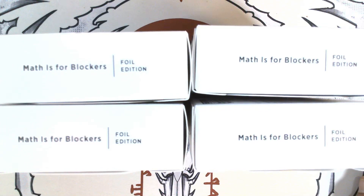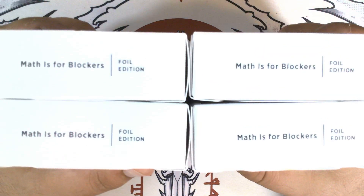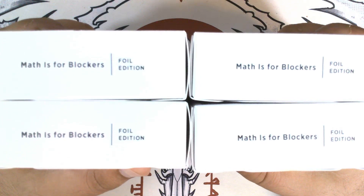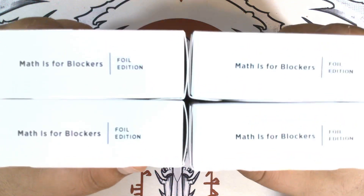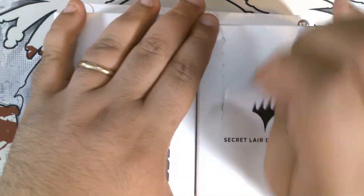Hello! Pete's Pax here with Secret Layer Sunday, episode number 52. This time we have Mathis for Blockers, Foil Edition. Let's see what we got.